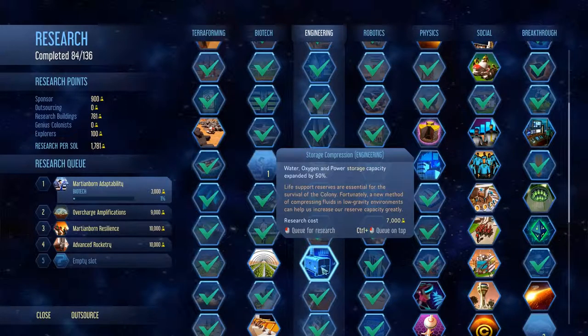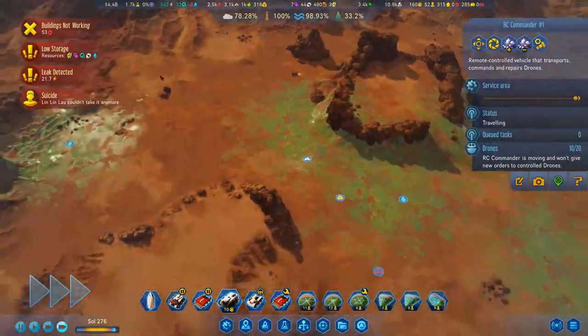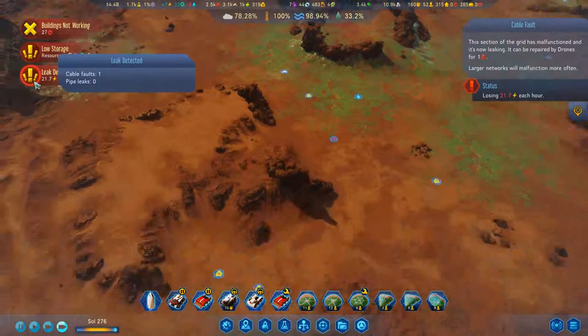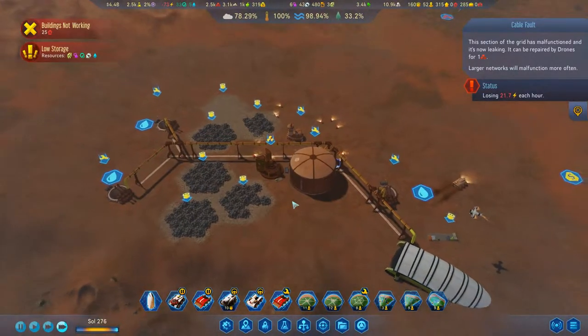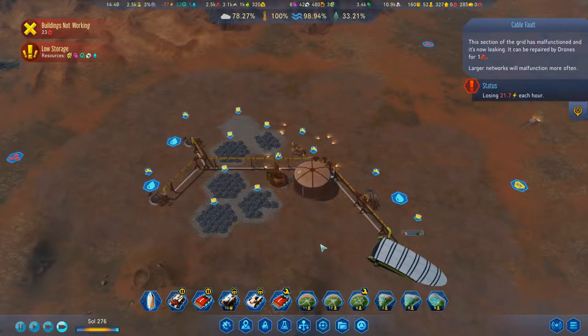Oxygen storage is on top of the queue, please. We have a leak of power but we fixed that. We have to bring the rover over here in a second so we can repair that thing.